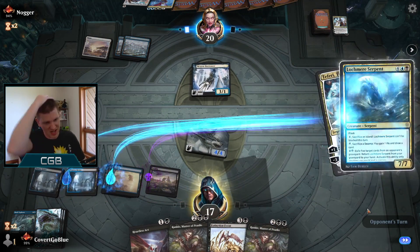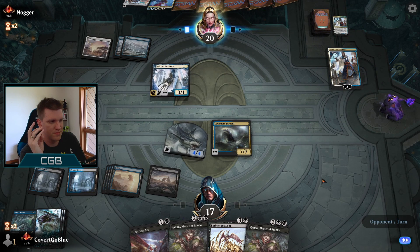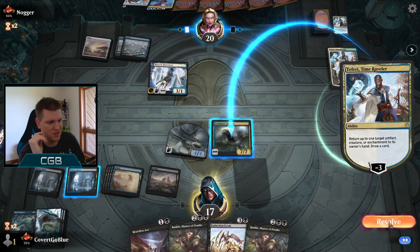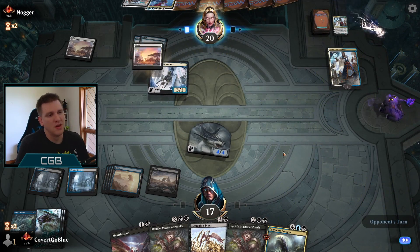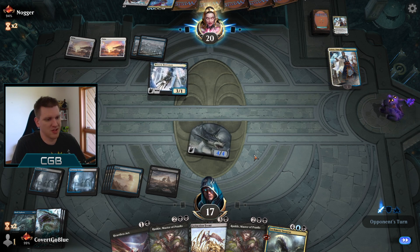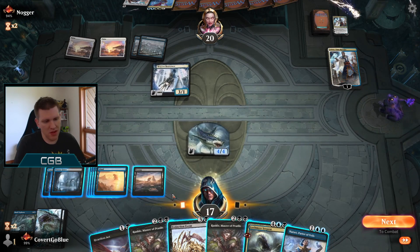Do we try to eat it? I don't think so — the opponent can play another Teferi and just bounce the Shark. See if they have another Borrower. They have another Borrower — that's like the best answer they could have. That priority passed. We could go for the Rankle — it would probably just get countered. I think we want the Lock Mirror. I think I want it on my opponent's turn, after they commit something to the field. Being able to flash this in makes it a lot stronger. Teferi. Meet the dumbest card in Magic.